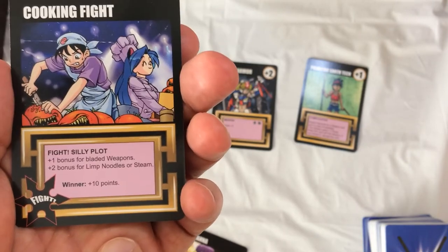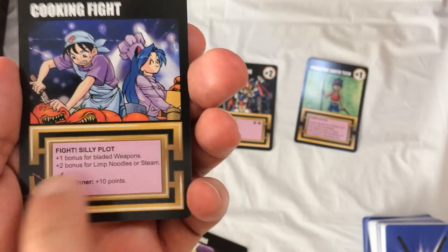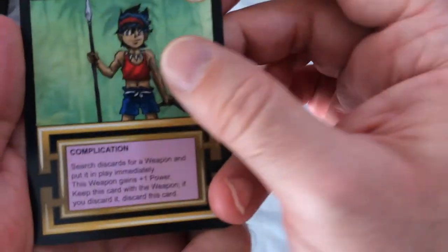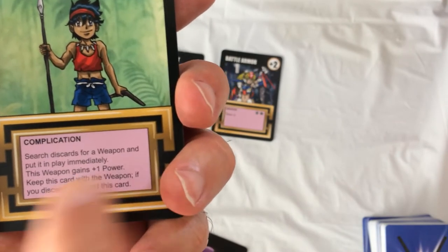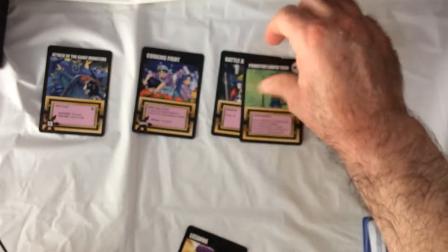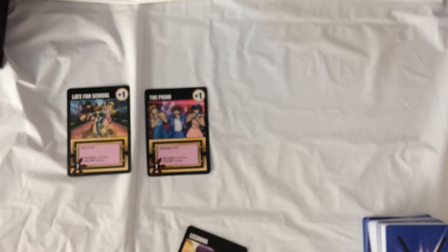The winner of a fight gets plus 2 or plus 10 points, and you can add these during the fight for bonuses. You can also add armor and weapons for plus 2 to your power, and complications to make things harder. Some accessories search discards for a weapon and put it into play immediately — it adds plus 1 power to that weapon. So the opening mechanic has you playing plot cards into the storyboard: silly plots, personal plots, bubbles.